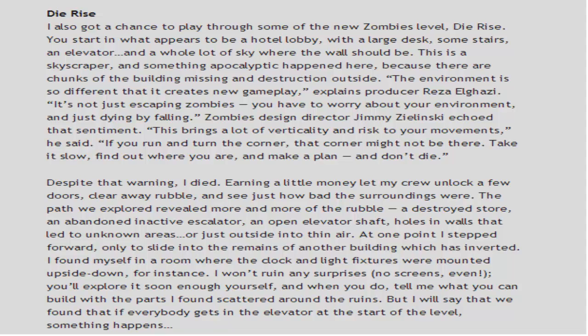The websites will be in the description so you can check them out — they have a lot of information for the Revolution map pack. One player said he got a chance to play through the new zombies level Die Rise. He's starting in what appears to be a hotel lobby with a large desk, some stairs, an elevator, and a whole lot of sky where the wall should be. So supposedly this is going to be the spawn. We already have seen an elevator in one of the trailers for Die Rise, and inside the elevator there was actually a perk.